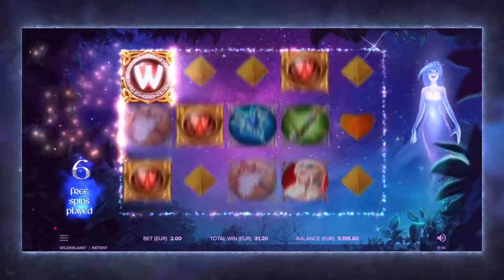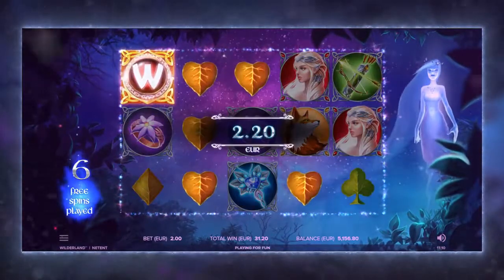In Free Spins, any disappeared Walking Wild can reappear through the Magic Wand feature.